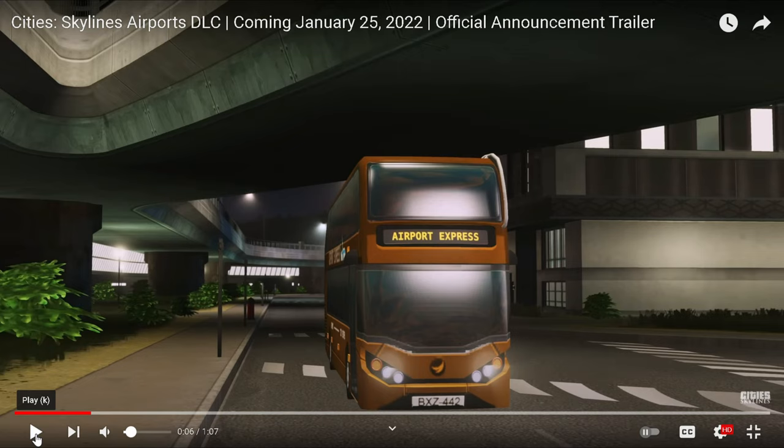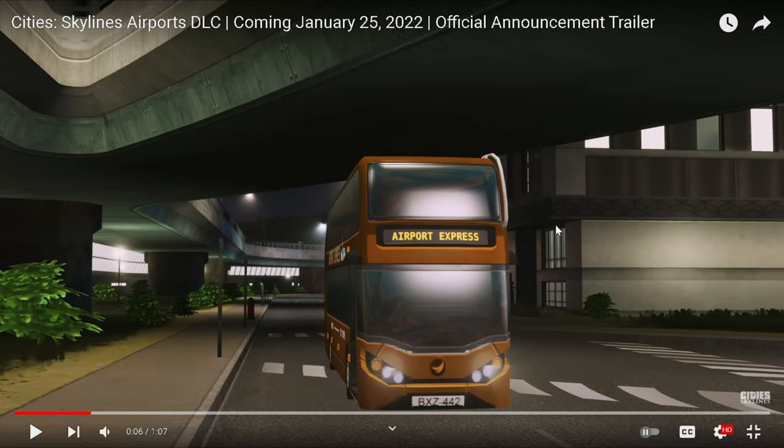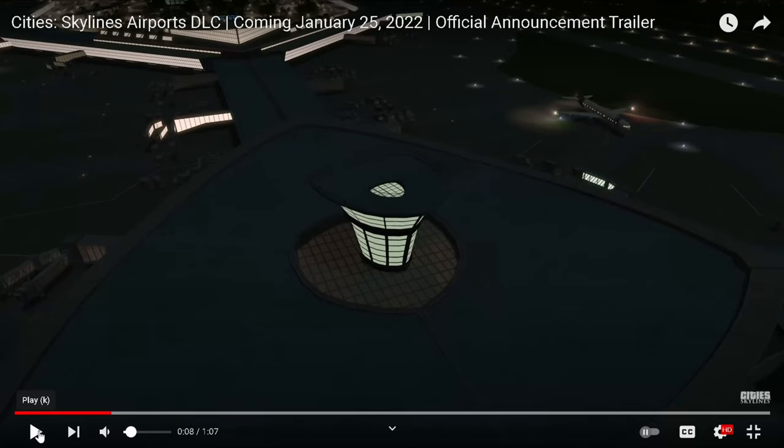Now at the six second mark, you can see that there is an airport express. The airport express kind of reminds me of tourism — there's going to be a dedicated bus line that goes to the airport. I think that is a really cool new little feature that City Skylines will be adding.